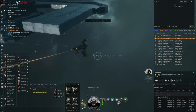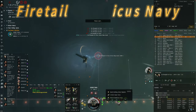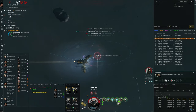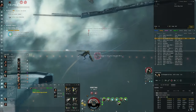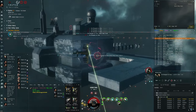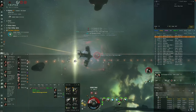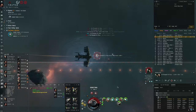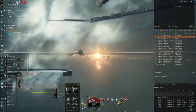Once again I'm in my brawling Firetail, up against an Imicus Navy — very interesting, all these cool Navy ships now. I just orbit 500; he's got Void blasters but a tight orbit helps mitigate some of that damage. Pretty damn close — boom, good fight. No pineapple on pizza — I agree with that.